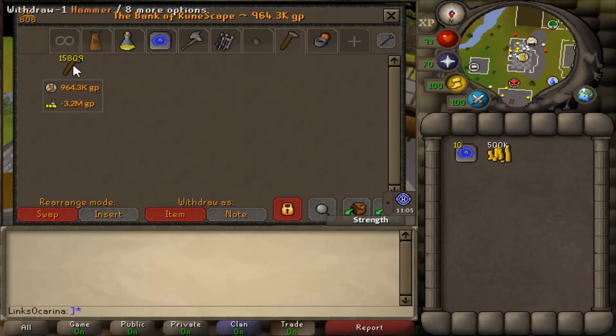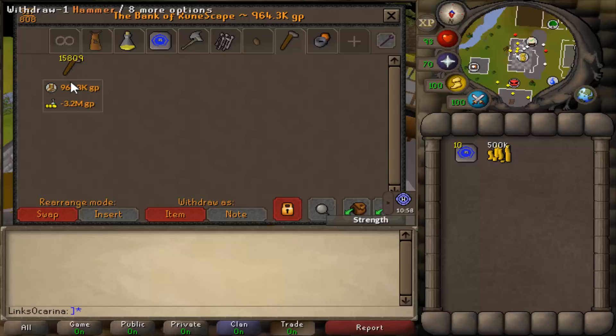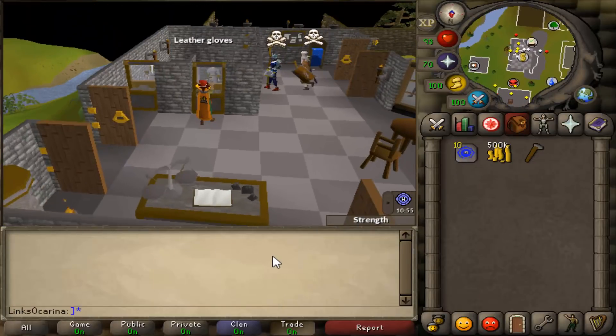And then what else you're going to want is some hammers — you just need one. Thank you for all the donations of the hammers, by the way. If you didn't know, I collect hammers. We're now at 3.2 million GP worth of hammers, which is pretty cool. Anyway, so we're going to smash that and go over to Karamja.